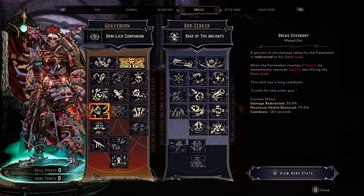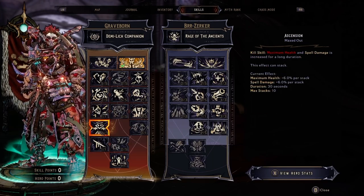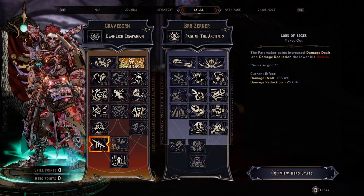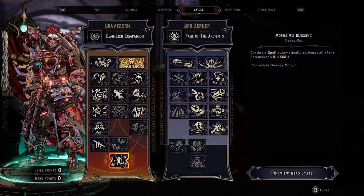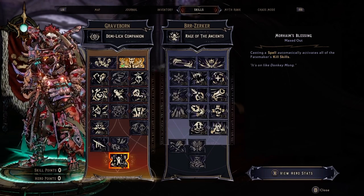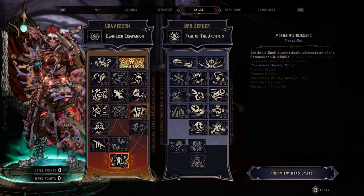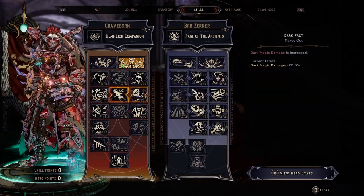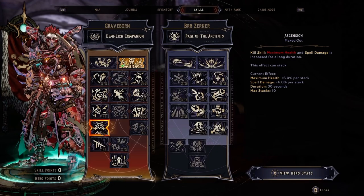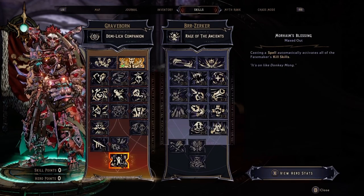Moving down the tree, we'll go with Dread Covenant for 1, Ascension for 3, Lord of Edges for 1, and that'll get us down to the bottom of the tree for Morhine's Blessing. Morhine's Blessing is a necessity because casting the spell automatically activates all of the Fate Maker's kill skills. Dark Hydra is a kill skill, Harvest is a kill skill, and Ascension is a kill skill. With Morhine's Blessing, they will all now proc any time you cast a spell.